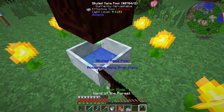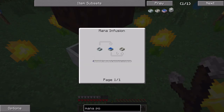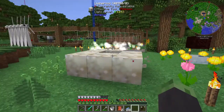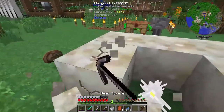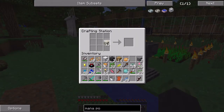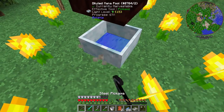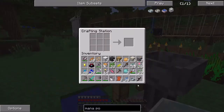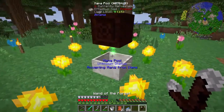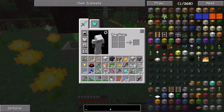This mana spreader should have a little bit of mana — we really don't need much to make a regular mana pool. Yeah we hardly need any at all. Okay it just turned — let's grab these guys and make another mana pool. There we go, so all we have to do is throw this guy in here. We have enough mana, perfect. Let's break this original one since we're never going to need it again. Actually, I'll keep it here for future reference. I'll let it generate a little bit of mana because I want to make some Hydroangeas.